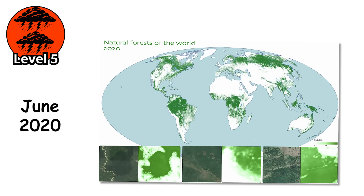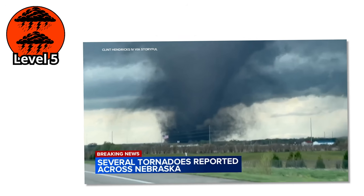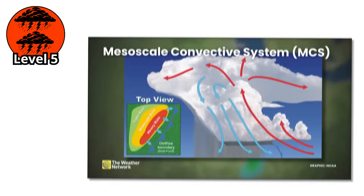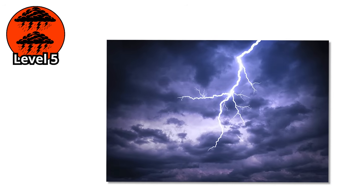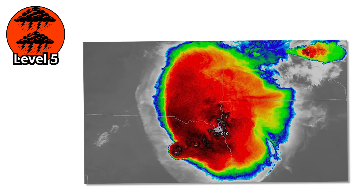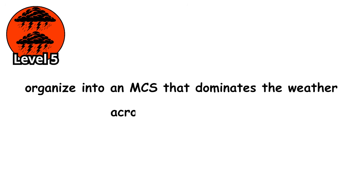The June 2020 MCS that crossed the central United States produced 140 severe weather reports in a single day — wind damage from Nebraska to Pennsylvania, multiple tornadoes, widespread flooding. The radar signature was so massive it looked less like a weather system and more like a tumor growing across the map. What makes an MCS especially dangerous is timing: they often intensify at night when people are sleeping, and the lightning provides the only illumination — brief snapshots of a world being torn apart. What's particularly insidious about MCS events is how they evolve: a system that starts as a relatively ordinary squall line can, over the course of several hours, organize into an MCS that dominates the weather across multiple states.